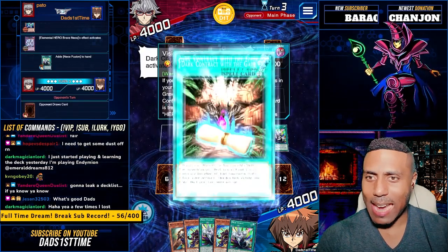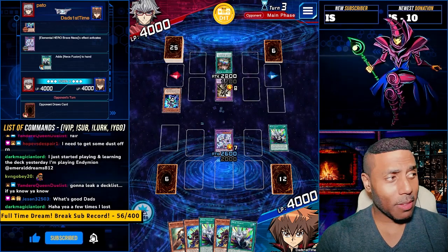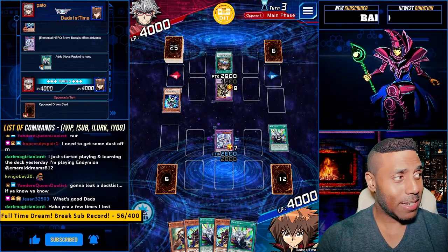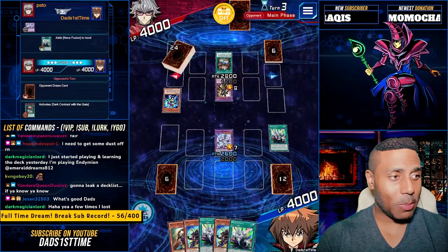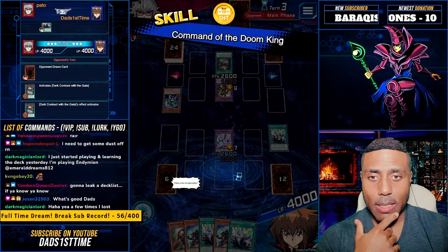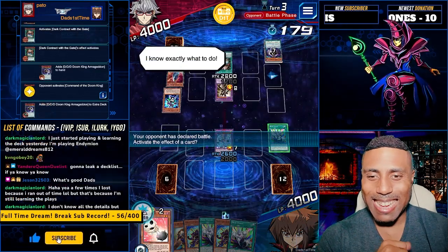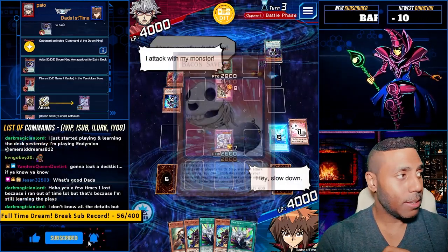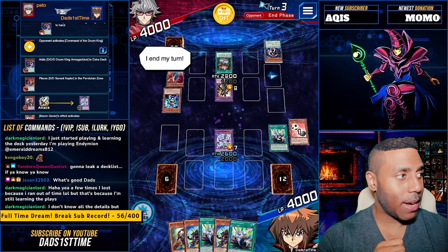Dark Contract with the Gate Heroes. What is this deck? And adds a triple D, Doom King Armageddon. Command of the Doom King. Let's bacon that. Cool hero skill that gets Flame Wingman and Skyscraper.